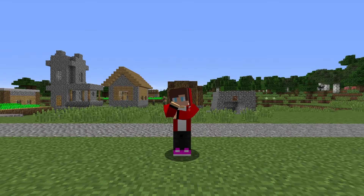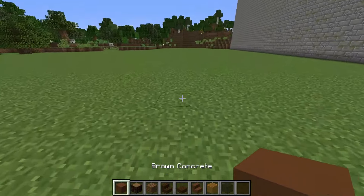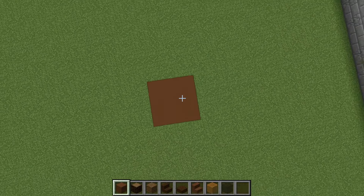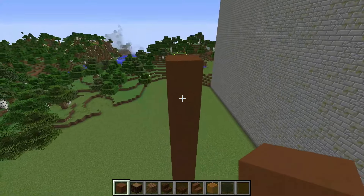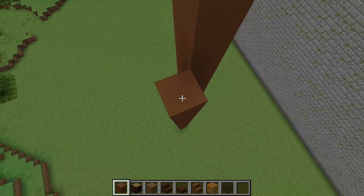Special construction. To build a house head, I will need blocks of concrete and wood. I'm starting construction. To begin with, I'm building a concrete pillar. And next to it, I'm building several more of the same.